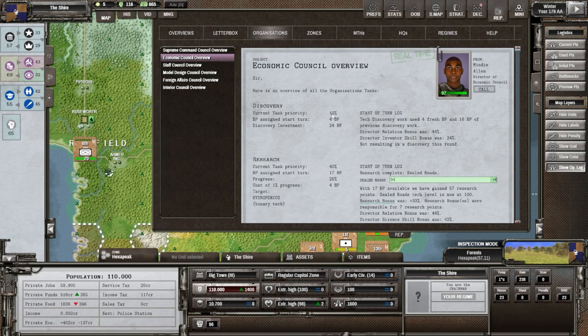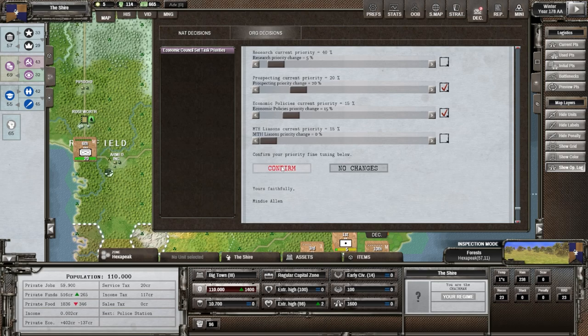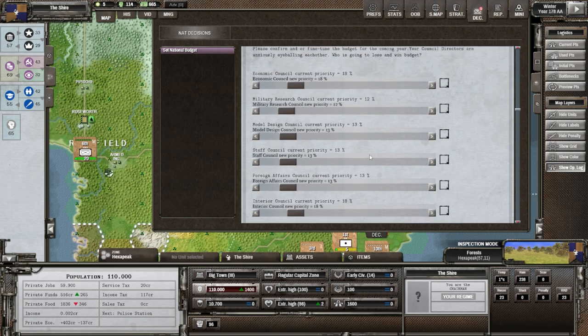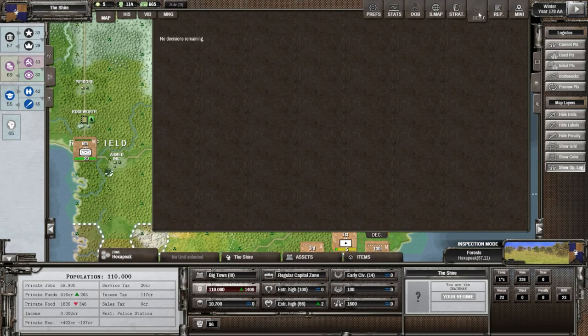Let's change the discovery priority. Going to priorities - I want to discover more. Setting discovery up to 60. Spending a few points here and there on that is fine. Now all the councils show supreme priority instead of clear setting - one was military as well. Everything will go down proportionally but I'm okay with that. We should probably think about getting more BP points since splitting priorities the way we are isn't great.